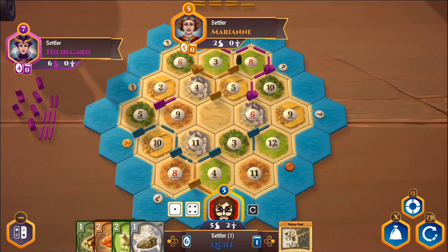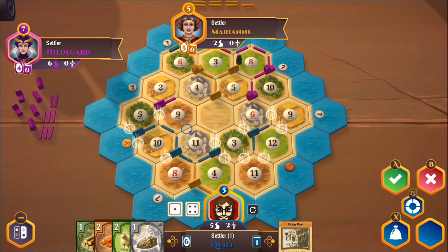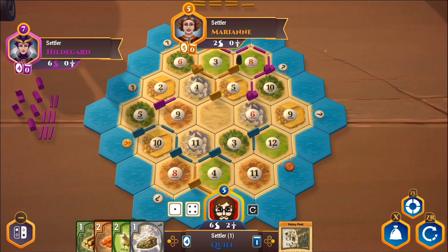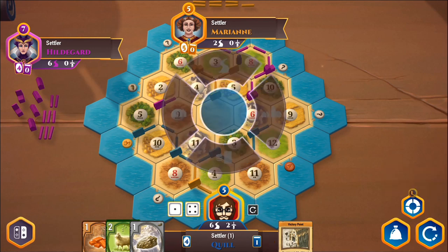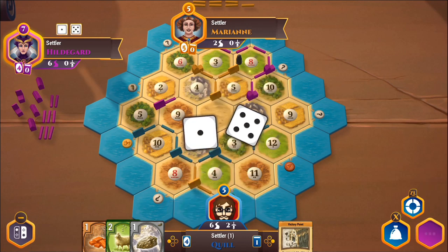Where are we? Building a road. I'm not at six cards so I won't fall into robber range right now. I'll go and drop a road down over here. Remember, I actually have six victory points because I have a victory point card in my hand — but no one knows. A six gives me some stone.